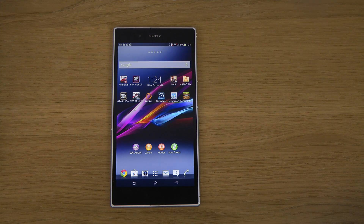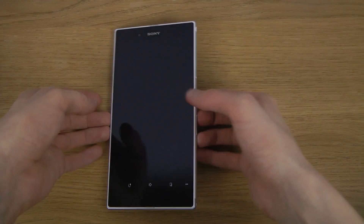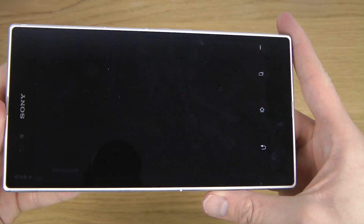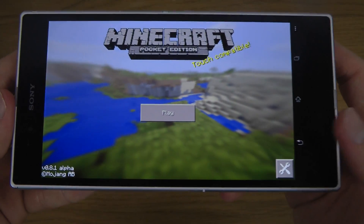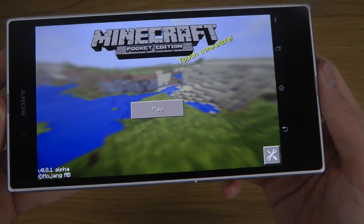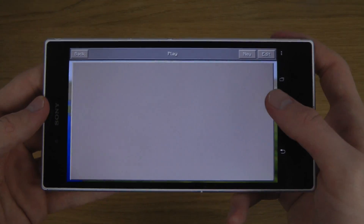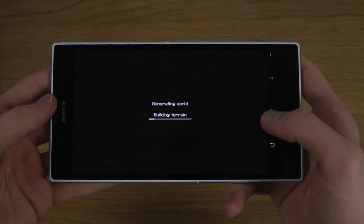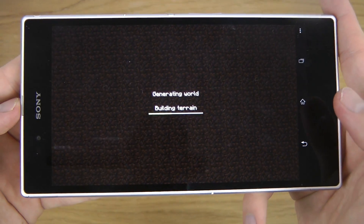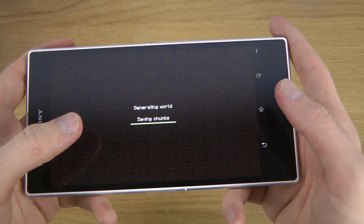In this video I want to check out Minecraft Pocket Edition on the Sony Xperia Z Ultra, which is like the biggest phone of all. I don't think there is a bigger phone — well, it probably exists somewhere, but you can see here — 6.4 inch, that's big. Let's check it out pretty quick: can you even play the game because it's so big?